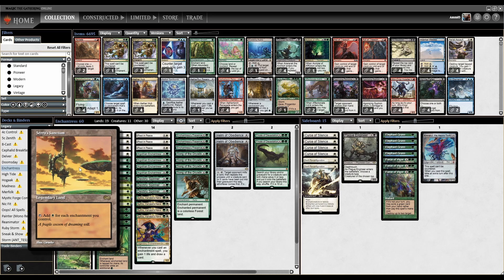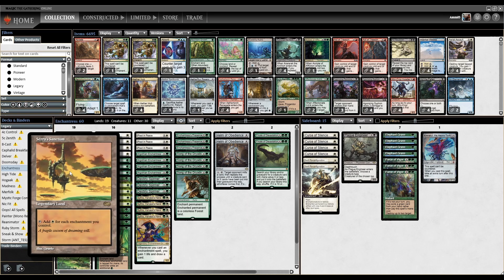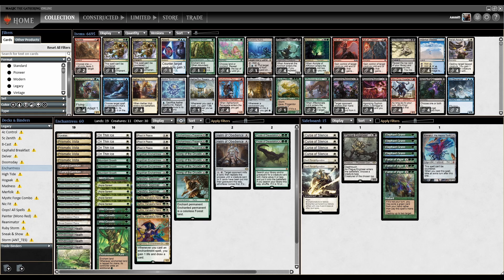Serra's Sanctum is the deck's version of Gaia's Cradle, tapping for white for every enchantment we control. The rest of the lands are green-white with snow lands so that Anthonise is always on, plus one copy of Karakas. The deck can also run Solitary Confinement, Sanctum Weaver as a creature version of Serra's Sanctum, but the main focus is Enchantress cards plus enchantments, and this version runs the Helm combo.